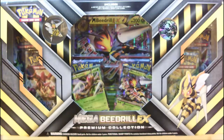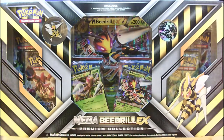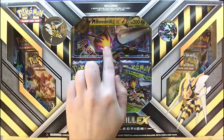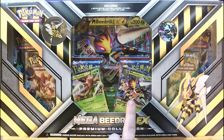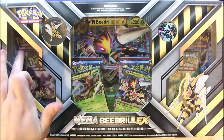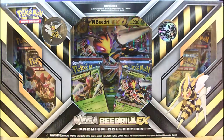Let's just take a moment to look at this box because this thing was so big I actually had a lot of trouble getting it in frame for this shot. So included in this box we have a Mega Beedrill pin, the jumbo card in the back there, a never before seen Beedrill EX as well as a Mega Beedrill EX, a Mega Beedrill coin, and one two three four five six TCG booster packs.